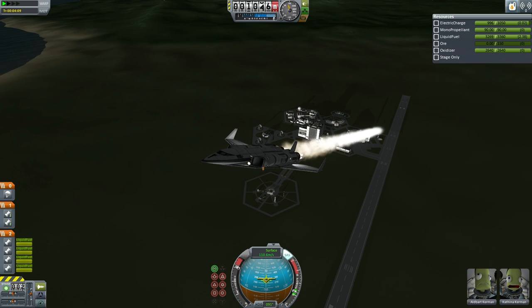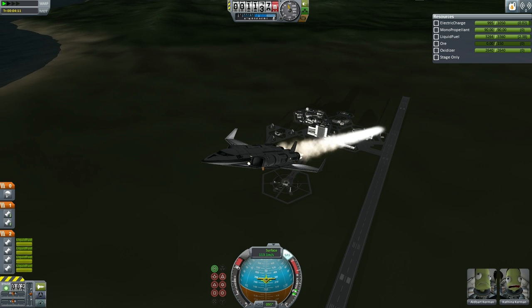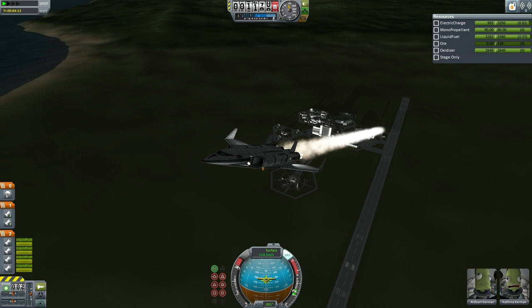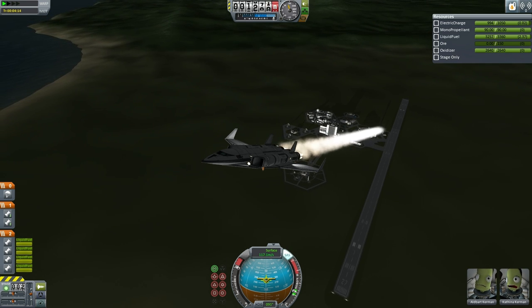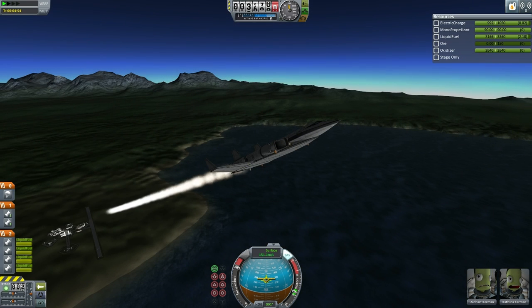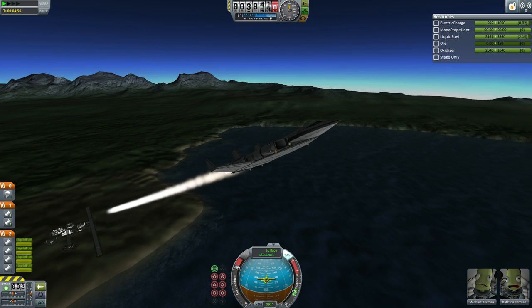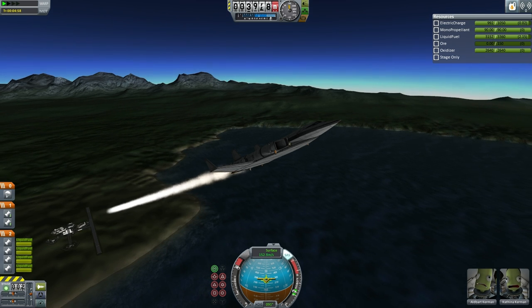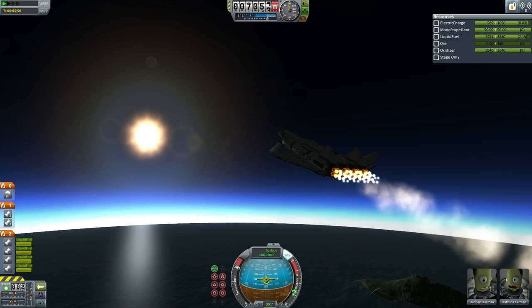It has a huge wing area, and that has multiple benefits including reducing the liftoff speed, and also producing an increased amount of drag when trying to re-enter. Once it gets to altitude the pitch decreases, and that's when it begins to attempt to break the sound barrier. Right now it's simply trying to gain altitude as quickly as possible. You'll note that it has an ore tank that is currently empty — that should give you a hint as to its special capabilities.